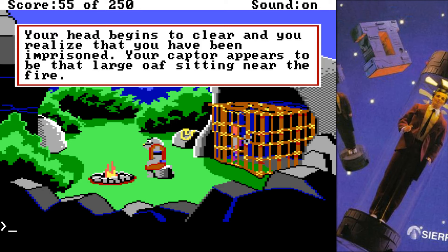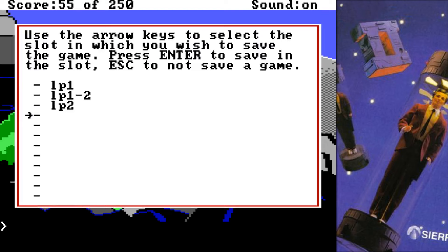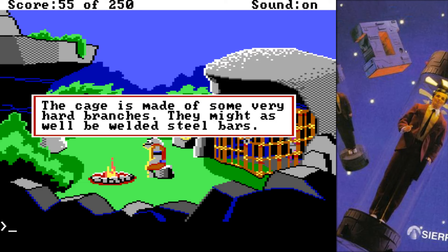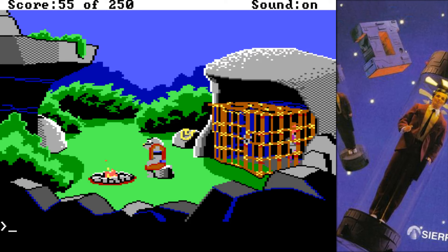Look oaf. The hunter looks hungry. Let's save the game just in case. Can we hide in the back of this cage? Look cage. Cage is made from some very hard branchage — there might as well be welded steel bars. Look lock. It's crude looking but effective. The rust would prevent anything but the correct key from turning it. Yeah, the rust — that's what makes it work.